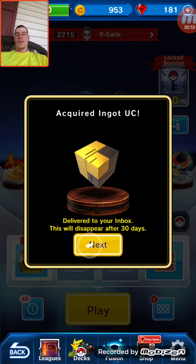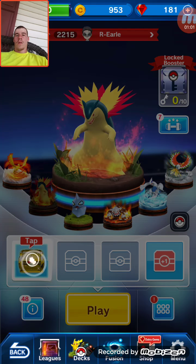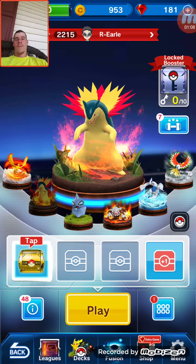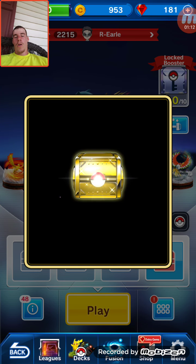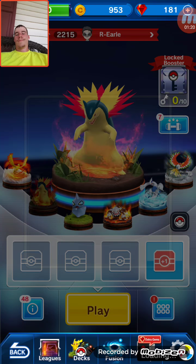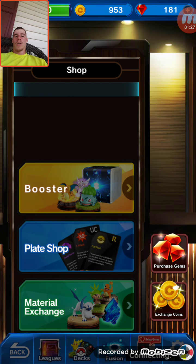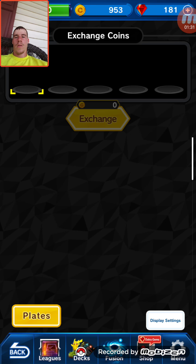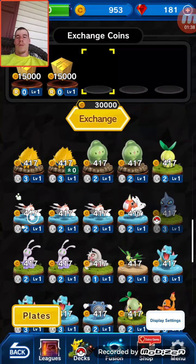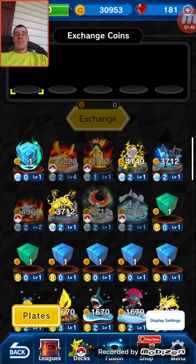Gabite, Nuzleaf, Incot, Uncommon, Cube Uncommon. Alright, we're going to open up this last gold one right here, hopefully we can pull an EX maybe. Bellsprout, Zangoose, Ignat Cube. Well dang. We did pull an EX thing I think - Ignat EX. I don't know if that's for coins or XP. That was for my daily bonus or something - we got this coin. We got 30,000 coins from that.